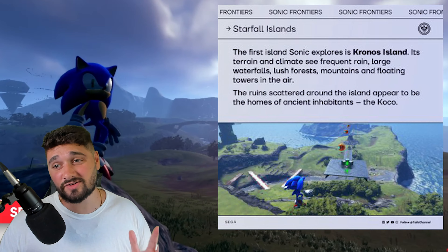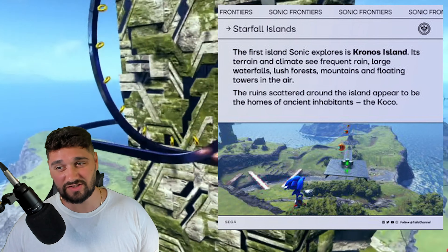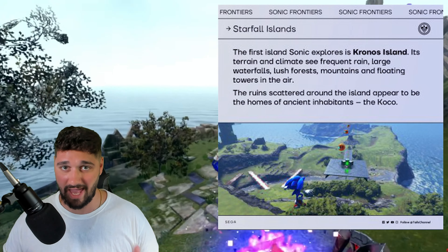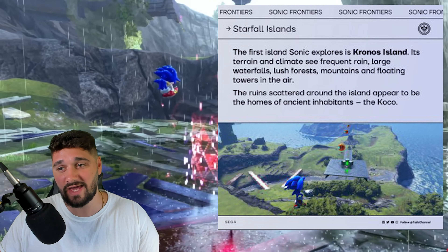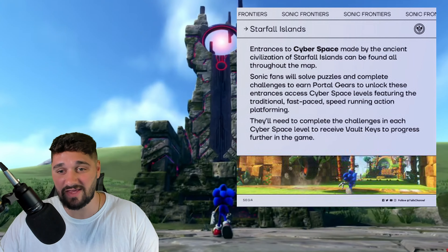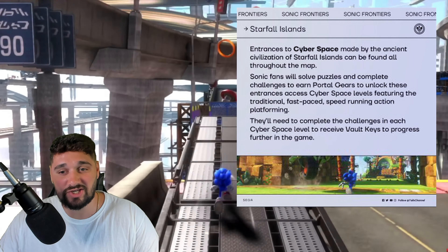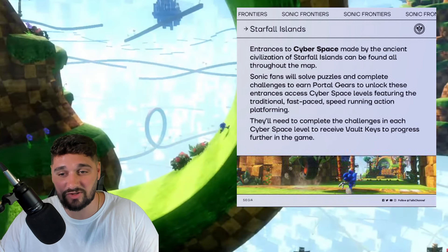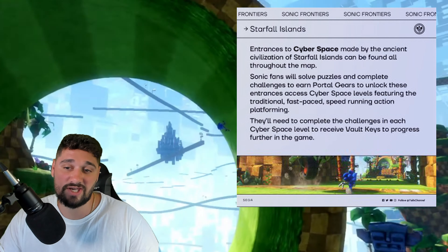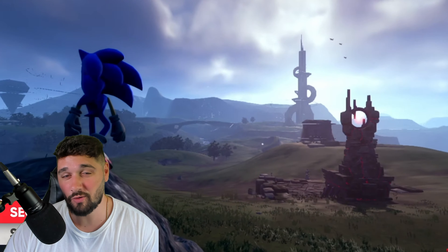The first island Sonic explores is called Kronos Island — that sounds like a World of Warcraft name. Its terrain features frequent rain, large waterfalls, lush forests, mountains, and floating towers in the air. The ruins appear to be the homes of ancient inhabitants called the Koco. Entrances to cyberspace made by the ancient civilization can be found all throughout the map. Sonic fans will solve puzzles and complete challenges to earn portal gears to unlock cyberspace, featuring traditional fast-paced speed running platforming, and receive vault keys to progress further in the game.